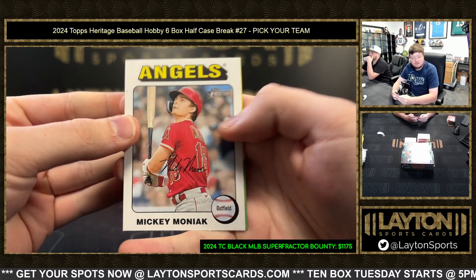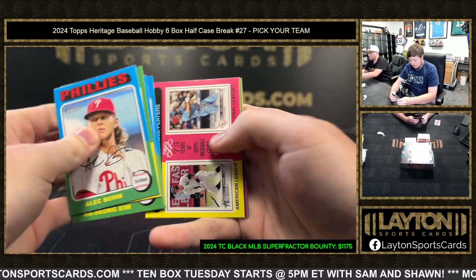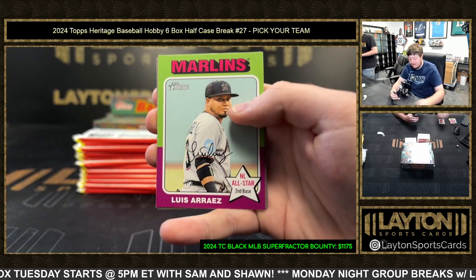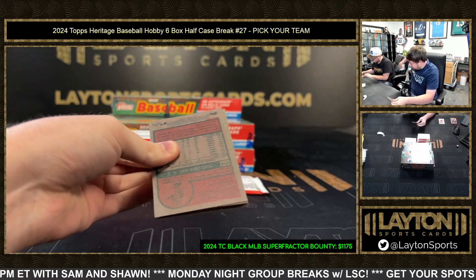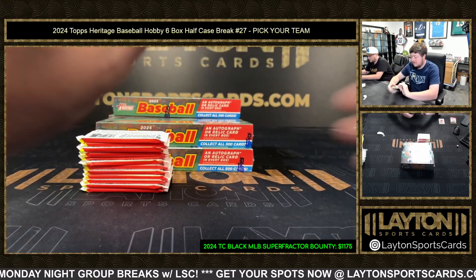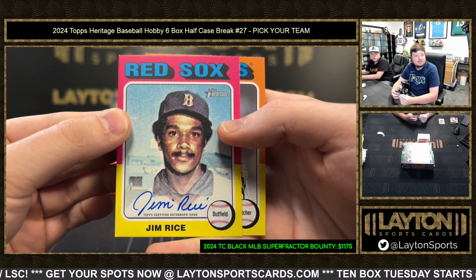Got a White Border Mickey Moniac for the Halos. Here's a duel — do a dice roll. Goes six, so duels will go right. Do another one for the quads as well. So if we hit like an Aaron Judge Super Fractor, the Yankees get that amount, and if someone guessed Aaron Judge, they'd win the guess amount. Jim Rice on the Real One Auto — Red Sox, very nice. Boston getting the first auto.